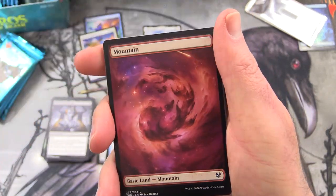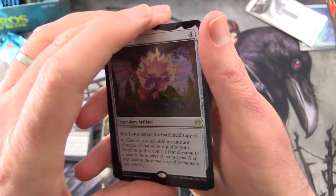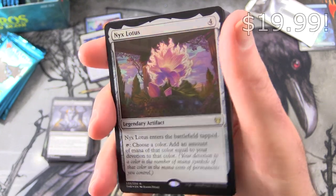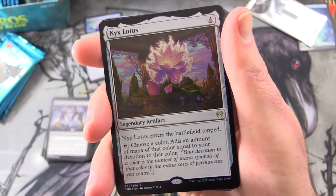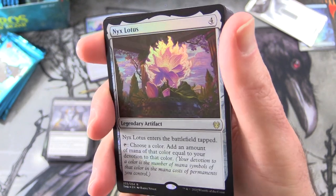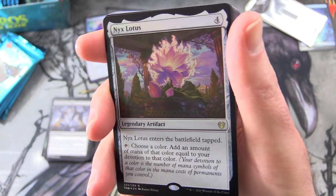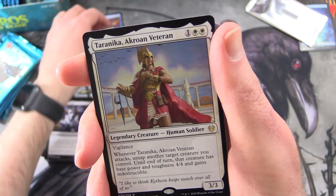Next up we have an Elemental Token, a Mountain, and... Nyx Lotus, foil! Holy cow. Legendary Artifact for 4, enters the battlefield tapped. You can tap and choose a color to add an amount of mana of that color equal to your devotion to that color. Your devotion to a color is the number of mana symbols of that color in the mana cost of permanents you control. Fantastic pull!